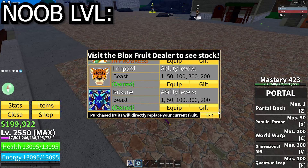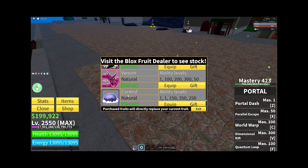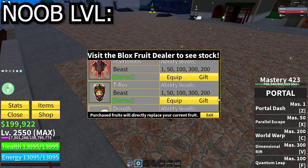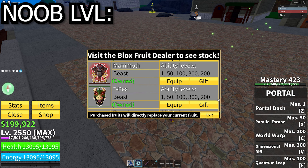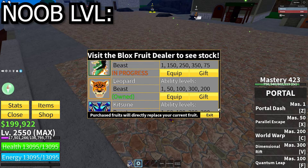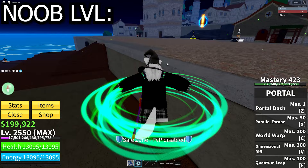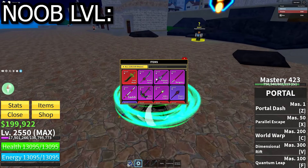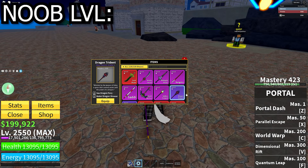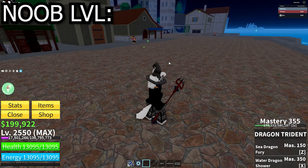For the low bounties, any fruit you see until I stop scrolling — besides Control, don't use Control. Any other fruit until like Mammoth: I would recommend Mammoth, T-Rex, Dough, Shadow, Venom, Spirit, Dragon, Leopard, Kitsune. All of these are very easy fruits to master, and I would pair those fruits with either Spiky Trident or Dragon Trident and you're basically set — maybe even Shark Anchor.